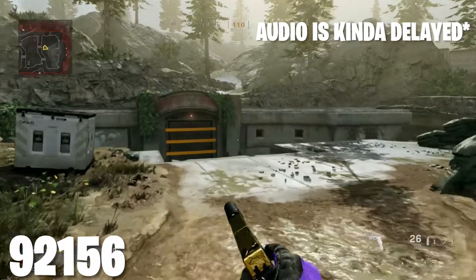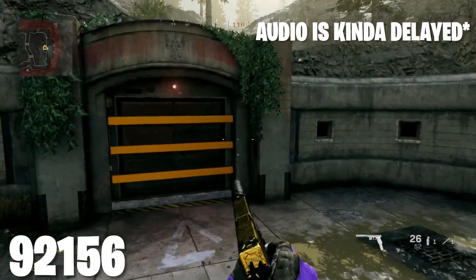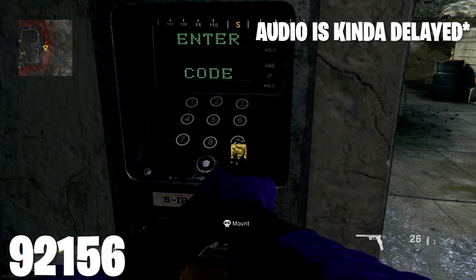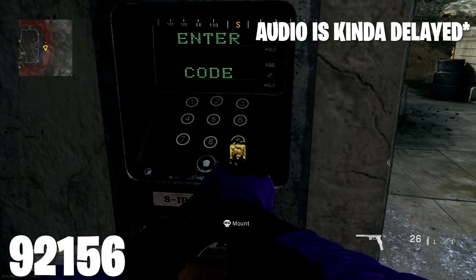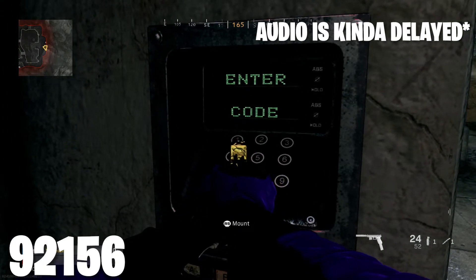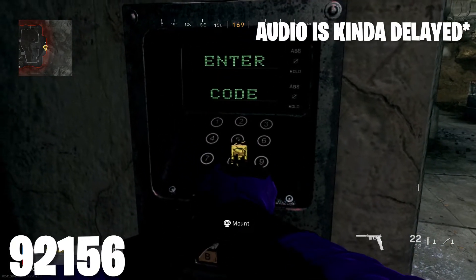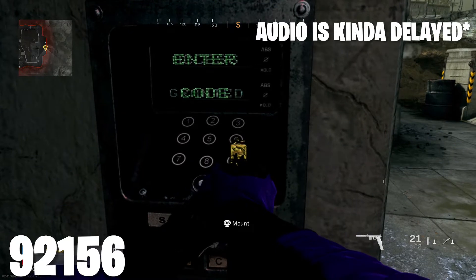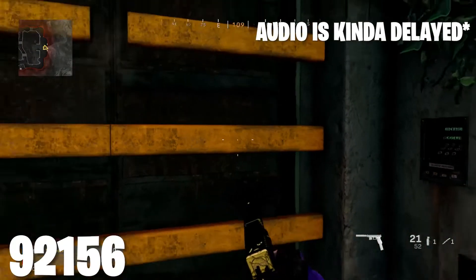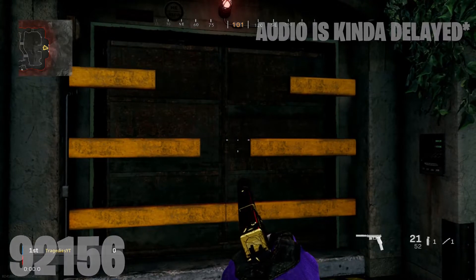Now that you should have all five numbers, go ahead and head over to the actual bunker on the Trench map. Once you're there, enter the code you collected into the keypad with a pistol or sniper — I find it easiest with the X16. So look: nine, two, one, five, six.